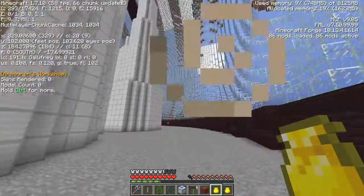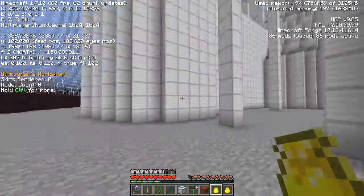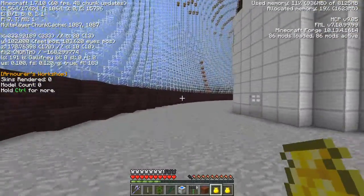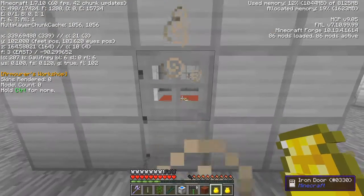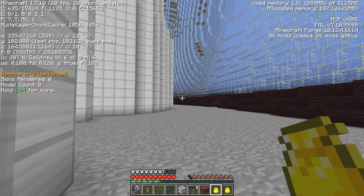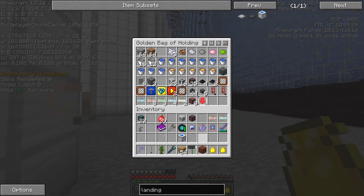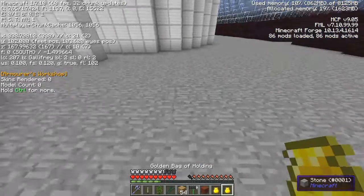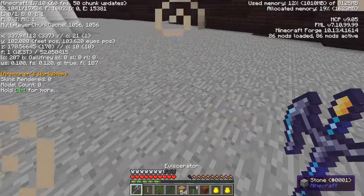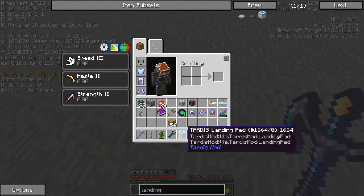This is the Gallifrey citadel! Wow — blocks of iron everywhere; that's a good source of iron. And here's an iron door. Let's see if we can get inside. I don't have a stone button with me, but I can make a lever. Let me dig down one block here and put the landing pad down like this, get the sonic screwdriver into recall mode so the TARDIS comes in, and wait a few seconds for it to land.